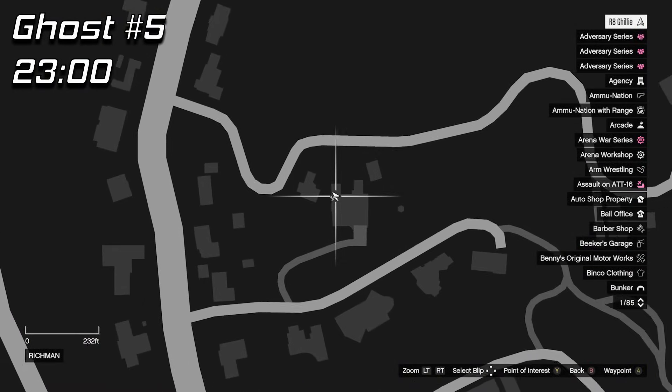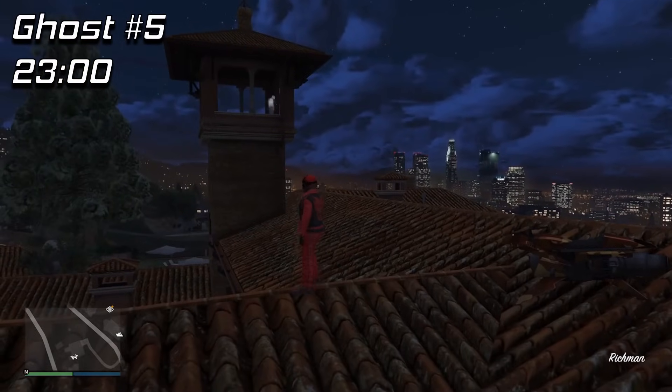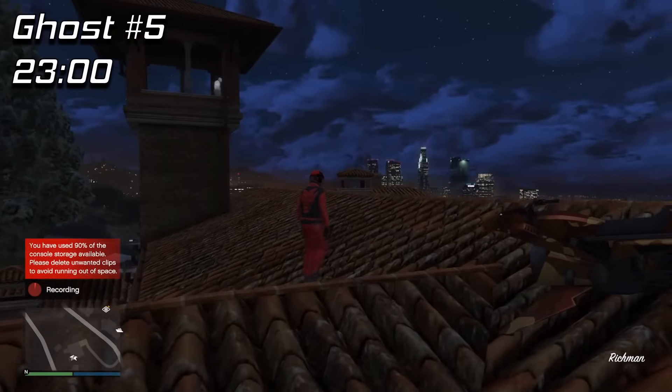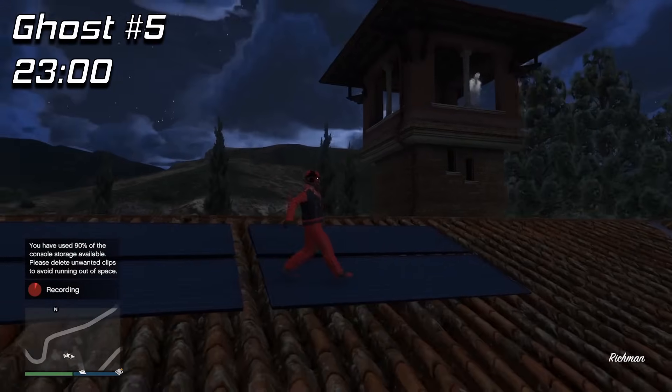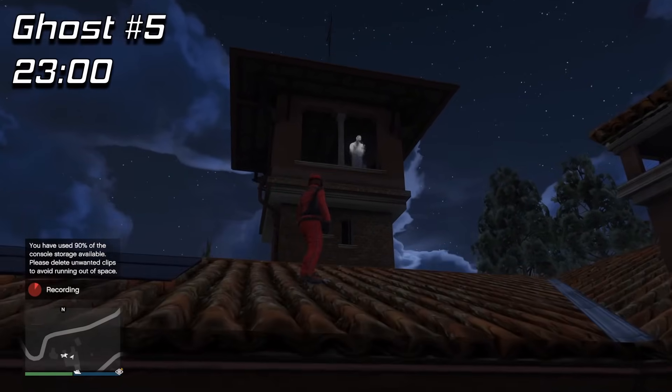Right after photographing the bridge ghost I recommend you book it to the next location, because it's quite a ways away. It's going to spawn in the little tower there at 2300 hours. Technically there are two spawn points for this one but they will both appear in the tower, so if you're just looking there you'll see it either way.